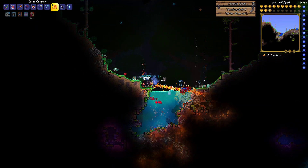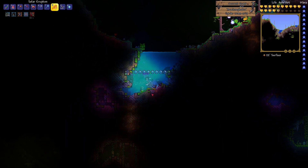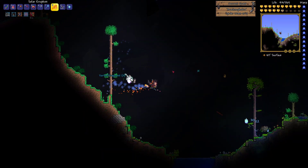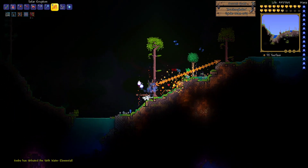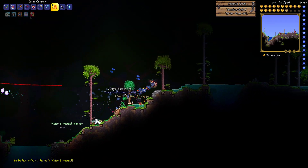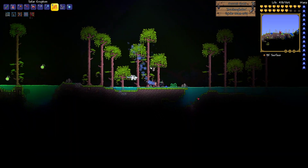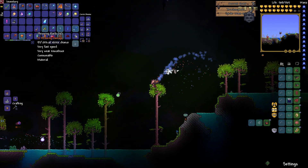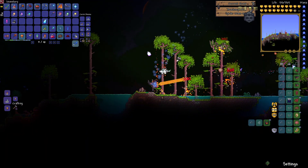Only one pillar remains — well one and a half because of the guy that will probably come after the last pillar, and that of course is the Moon Lord. I've killed 50 blobs of water — great. Oh there's the banner, I'll take that. Okay, the vortex fragments are a bit more important than a water banner, but there we go. Look at all of that.